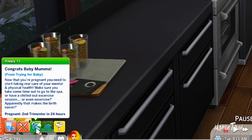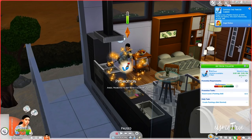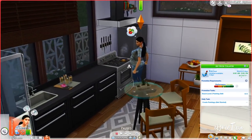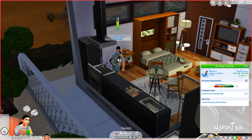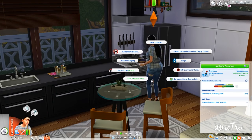So we have the buff now and it says: 'Congrats baby mama for trying for a baby. Now that you're pregnant you need to start taking real care of your mental and physical health. Make sure you take some time out to go to the spa, have a chilled-out exercise session, or even sex — apparently that makes the birth easier.' There's one for getting pregnant, one for getting into a relationship, and one for getting promoted at work. I wanted to make sure I had the right mod shown since I have so many interaction mods in my game — this one just shows rewritten buff text without indicating it's from Icy's mod.